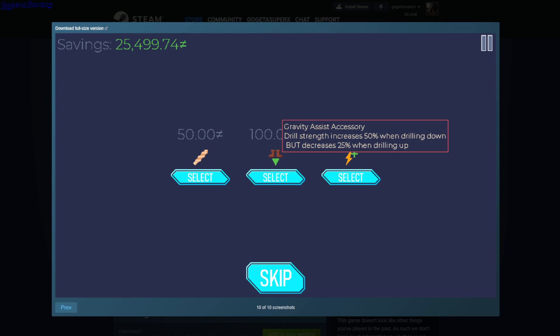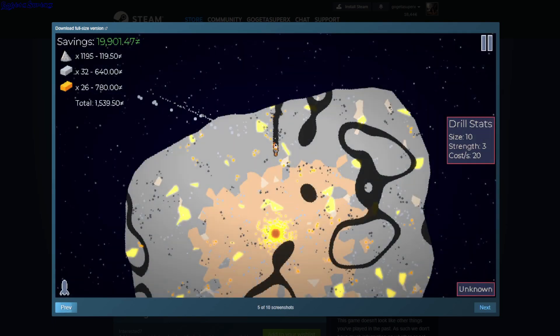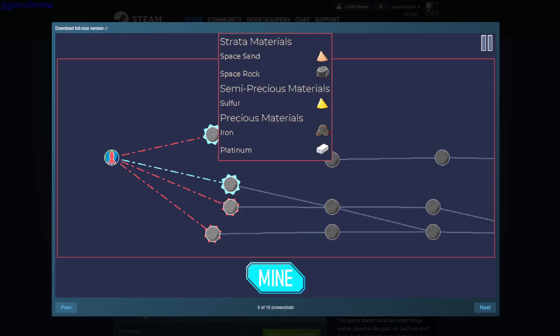Drill strength decreases by 50% when drilling down but decreases 25% when drilling up. Okay so you can buy these kinds of upgrades. And this is how the path looks, so you can see which planet you're going to and which materials it has.